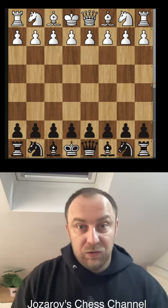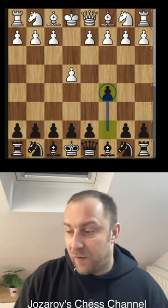Check this out — a dirty opening trap in the Taimanov Sicilian for Black. So after the moves e4, c5, we have the Sicilian. Knight to f3, e6 is now the Taimanov Sicilian.